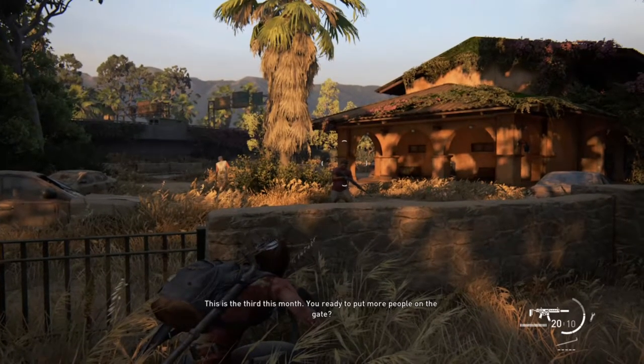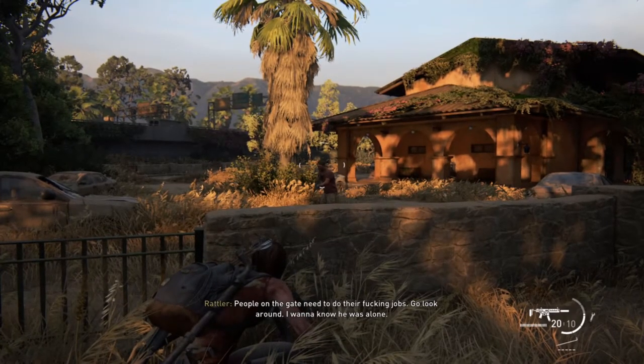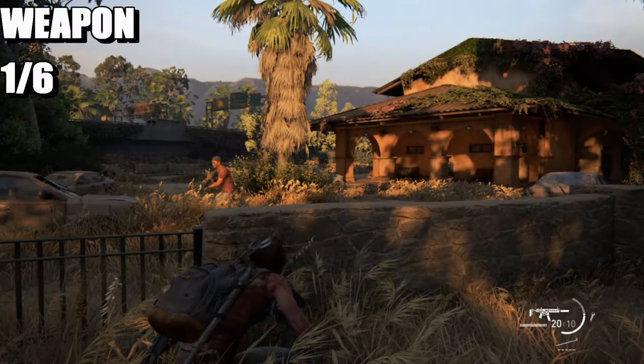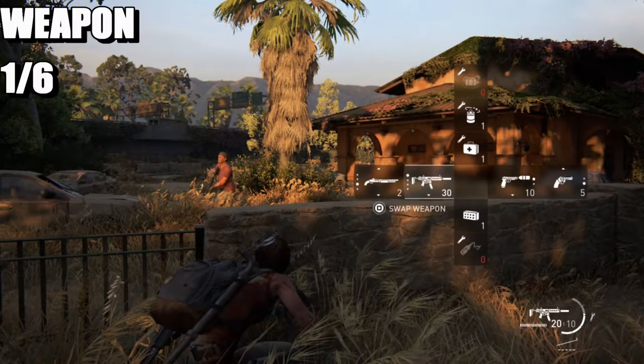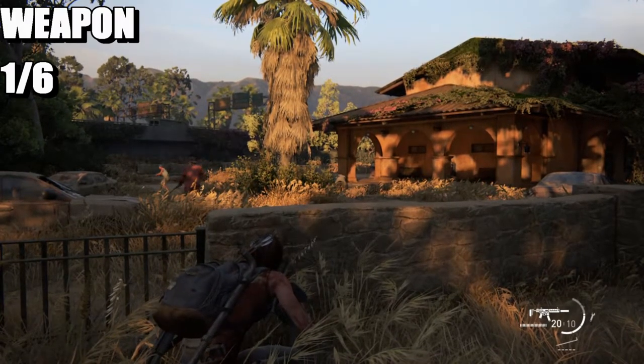What's up guys, Matt from Skullbusters. Today we're on The Last of Us Part 2, Chapter 44. The first collectible is going to be an automatic weapon location — you're going to get the silenced weapon as soon as you hit this mission.